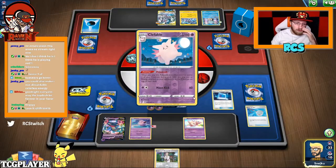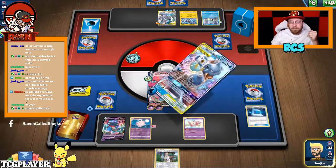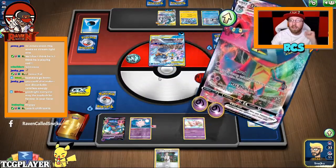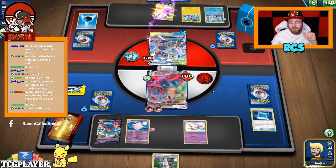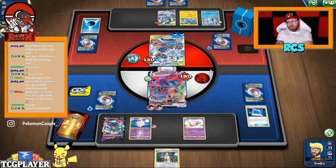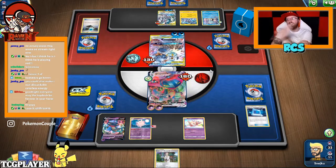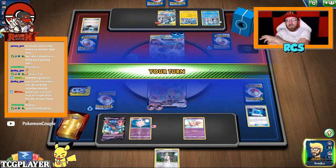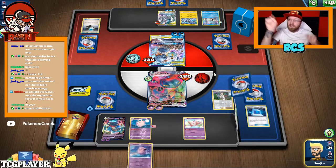Kleefable — this means I'm going to bounce his energy. So that's what he's going to top-deck. I would honestly like to see more synergizing stuff — cards that are working together because they are from the same team, like Team Magma, Team Aqua, Team Skull, other teams — and those cards would synergize with each other.